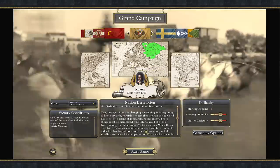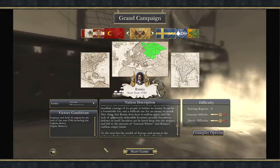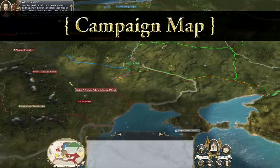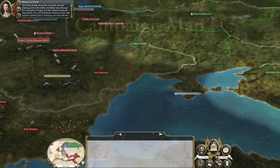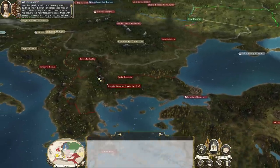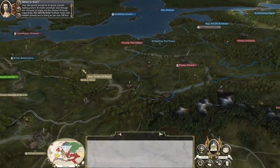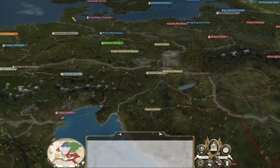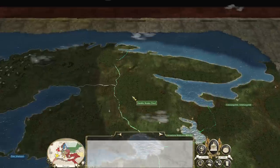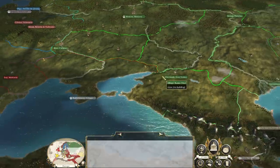After going over that, let's just go ahead and dive right into the world map and see what this game is all about. Once you start a campaign, the camera kind of pans around showing your territory, and your advisor carries on in the background, giving you an overview of your empire and what you have to watch out for - who you're currently at war with, who you might be at war with soon, who your likely friends might be. We're going to skip all that. Here we are playing as Russia. The green territory is our nation. We own quite a few regions here.